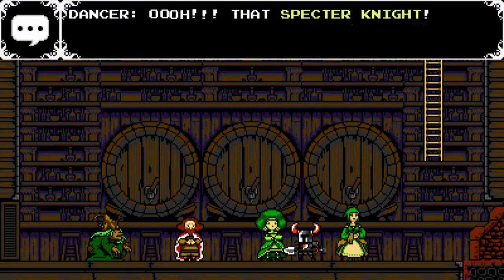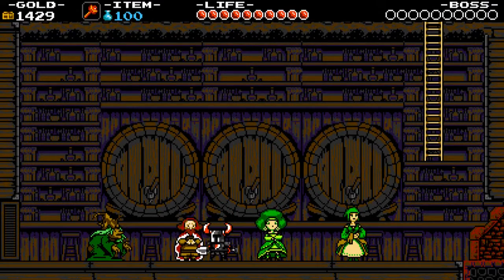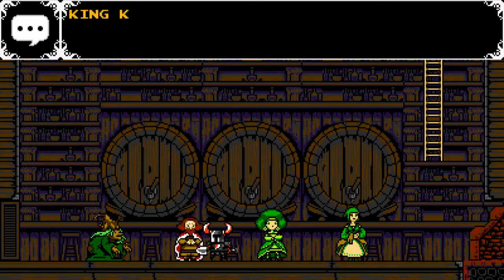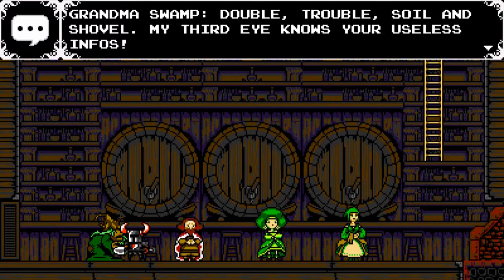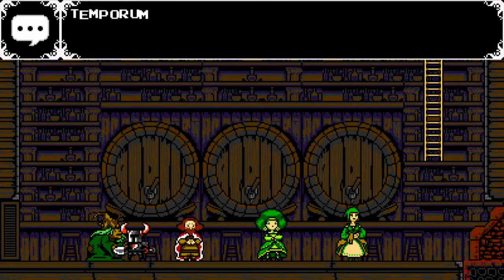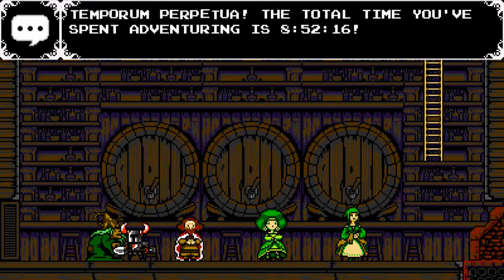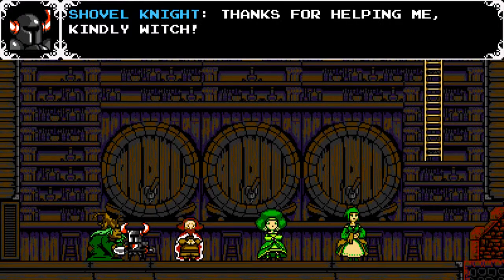There are various NPCs who do things after you beat certain bosses — this person dances after you beat Specter Knight, and another does something for you after you beat King Knight.